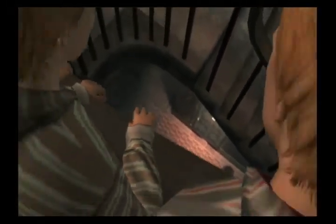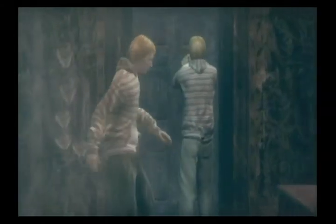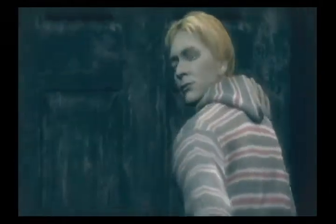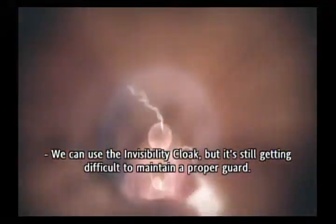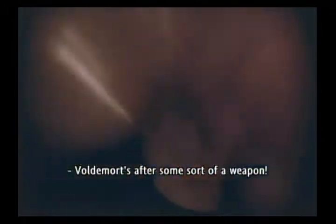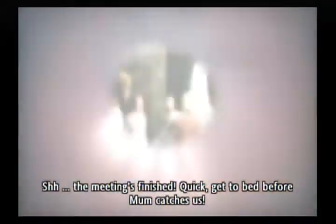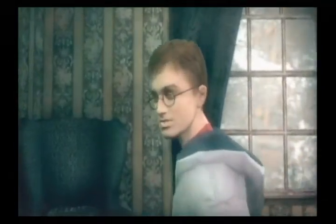Good evening. Everyone's expecting you — they're through here. You think of what I'm thinking. We can use the invisibility cloak, but it's still getting difficult to maintain a proper guard. You know the importance Voldemort places on us — we must find a way. Voldemort's after some sort of weapon. Maybe it's something that can kill lots of people. Shh — the meeting's finished. Quick, get to bed before Mum catches us. I hope our side's got it — whatever it is.